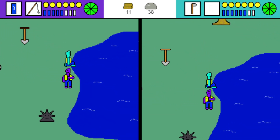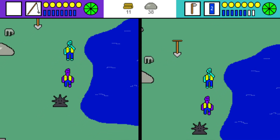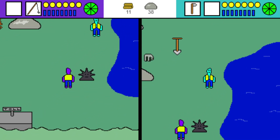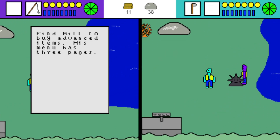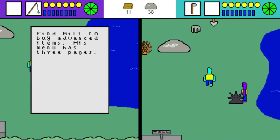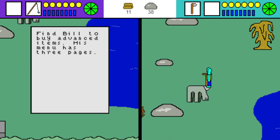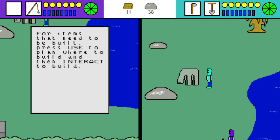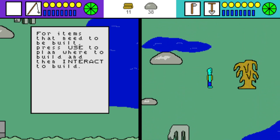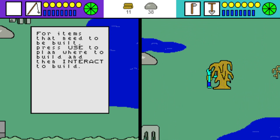We found the totem already — that was easy. 'Find Bill to buy his advanced items — his menu has three pages.' 'For items that need to be built, press use to plan where to build and then interact to build.'